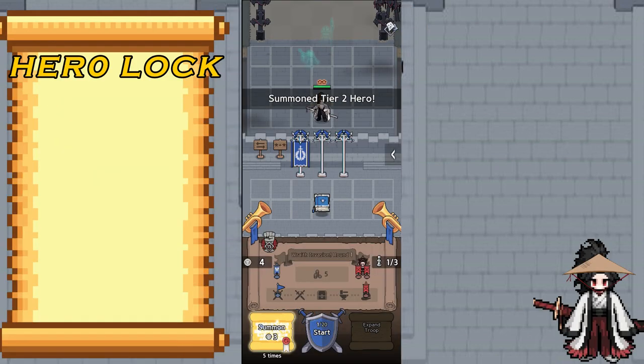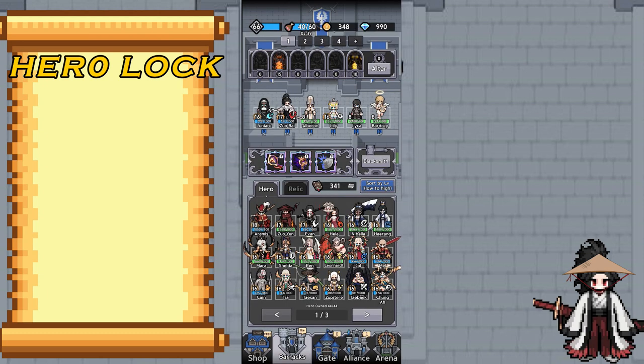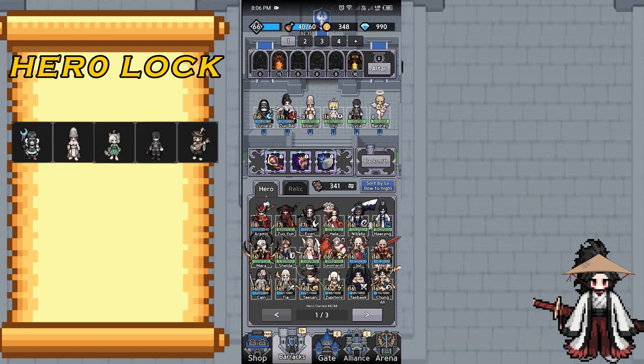Hero Luck is basically a group of units that cannot be spawned in round 1 of a battle on the 3 tiles. This is an example of 3 tiles. This unit consists of Lunair, Albaron, Lily, Laika, and Bardi.